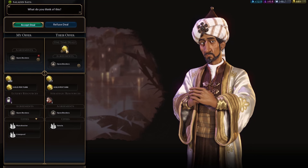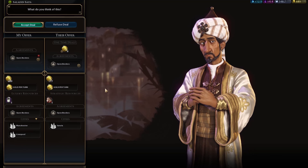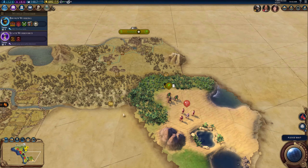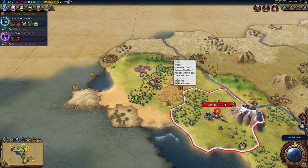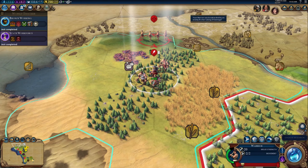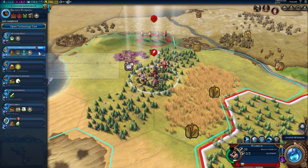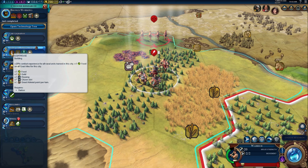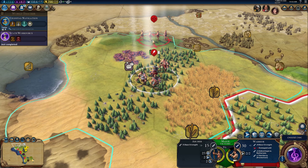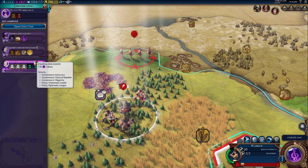Arabia wants to do a deal — open borders. They want to pass through my territory and they'll give me some money. Do I want them walking through as and when? Bear in mind this only lasts a certain amount of time, it's not forever. You know what — why not? They haven't done anything wrong, I don't see any reason why we can't get along, and they give me a little money too.